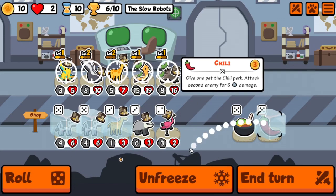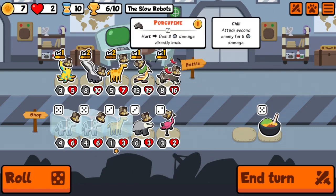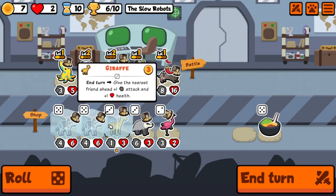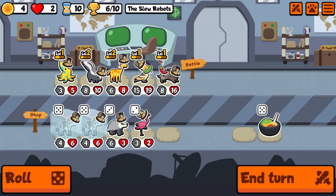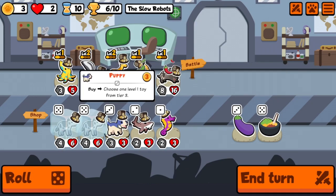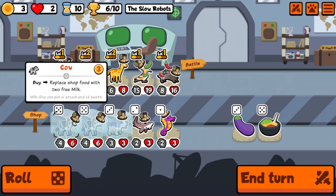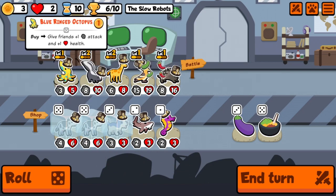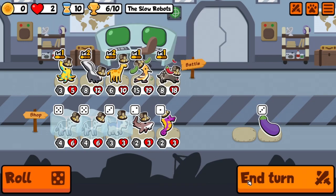The pepper goes on the porcupine. With the cows, we'll take the giraffe — I'm gonna roll once. Let's freeze the dog, the puppy. One, two — milk gives a one-one buff, okay. We're gonna take this, that was excellent.